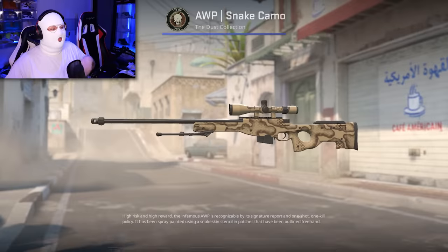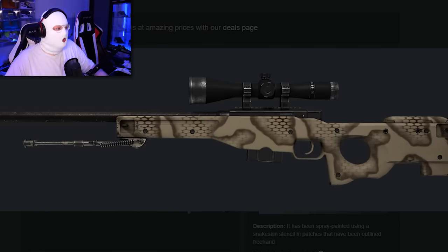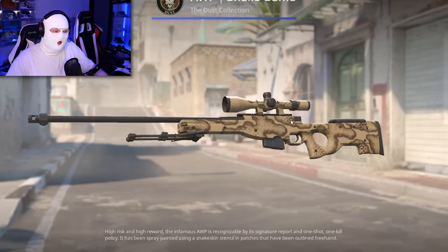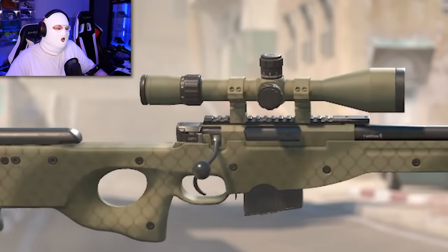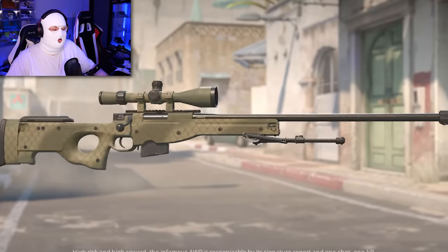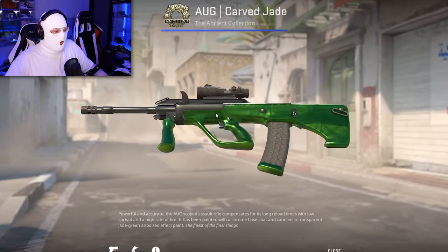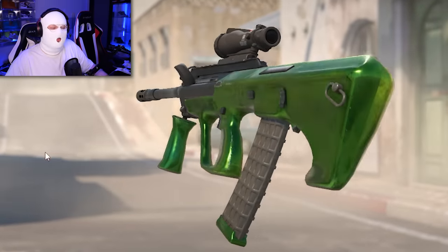One of the bigger changes must be to the AWP Snake Camo, which used to have no camo on the scope, but in CS2 it looks insanely clean with a scope camo. The same update applies to the AWP Safari Mesh, which also has a colored scope now — that honestly makes the skin look much better. And like with the Gamma Doppler, the AUG Carved Jade now looks like it's made of glass almost, and is very cool.